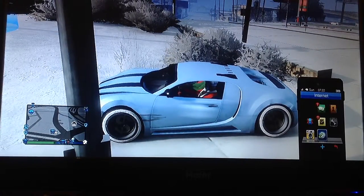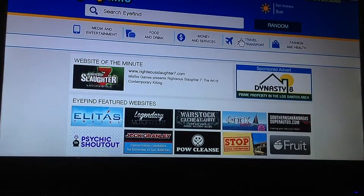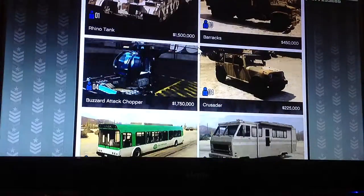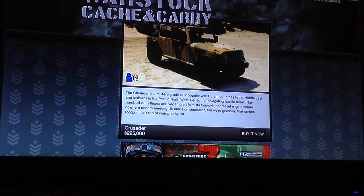First thing, you need to go to the internet. Then go to Travel and Transport, go to Warstock, and enter any of this stuff and go home.